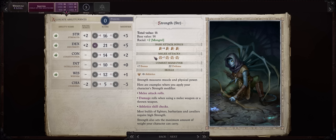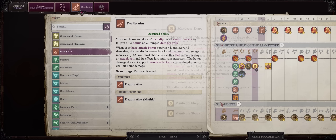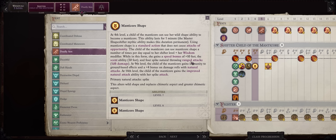Strength will contribute to your spike damage, but you can just enhance it through gear and buffs, especially the size-enhancing spells like Enlarge Person. For your level 5 feat, go with Deadly Aim. This is when Wendwag will get access to the very powerful Manticore Shape, which by the way has 4 entire ranged spike throws. Deadly Aim will increase the damage of each of these spike attacks, and I would rather get it before Rapid Shot.